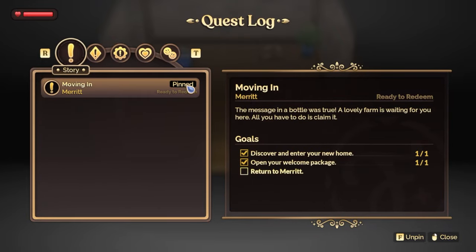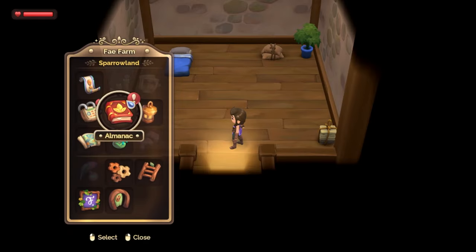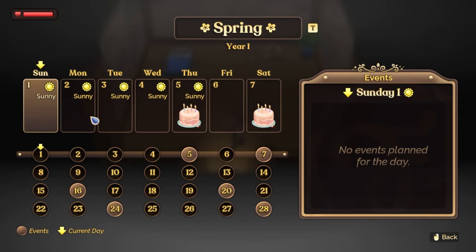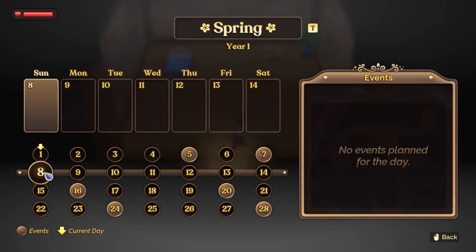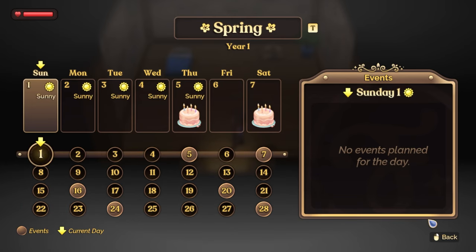This is pinned because we are currently working on it. What is the calendar? Oh, that's cute — someone's birthday is on Thursday, looks like. I like how it shows you the weather for the whole week too. And you can jump ahead if you'd like — some sort of festivals maybe at the end. Current day. Cool.